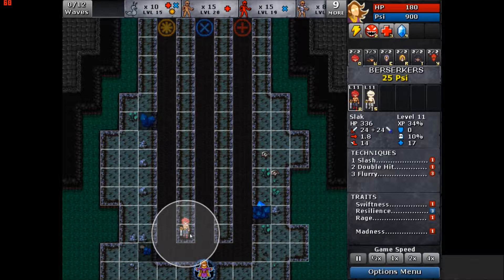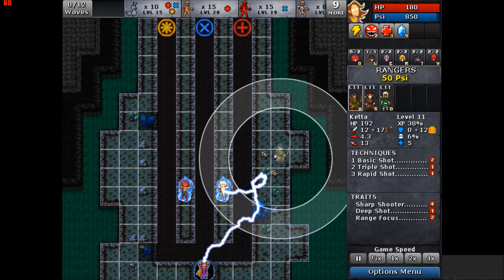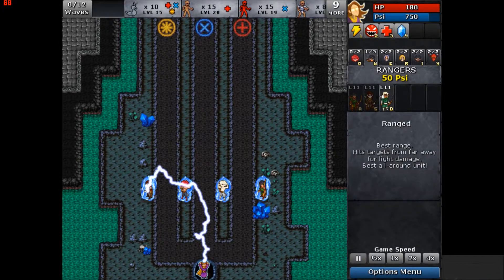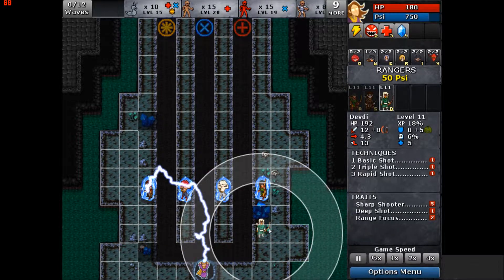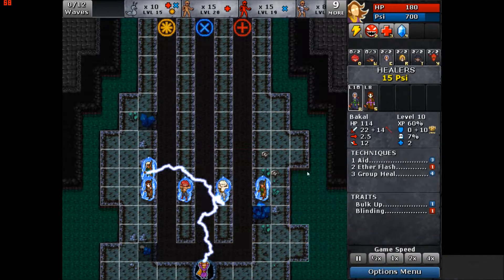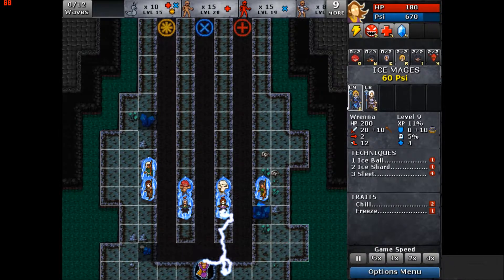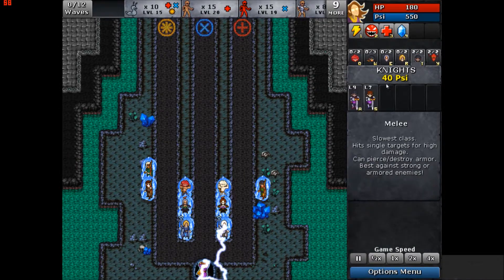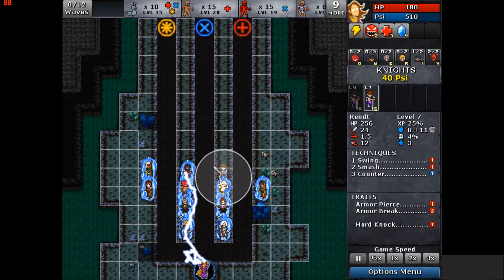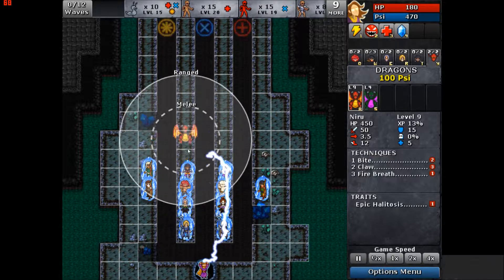So what we're going to do is put our berserkers there, kind of evenly spaced my rangers there. Will they be covered there? Yeah, I think so. Then Bacall on one side and Coat on the other side. The ice mage is behind. That'll pretty much take care of all of our damage needs for the most part. The knights out in front to weaken armor, and the dragons will stick up in front.